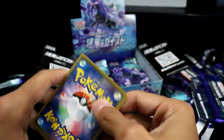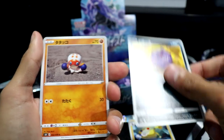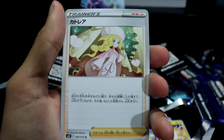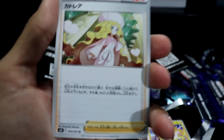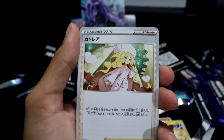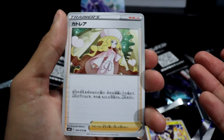Okay, we got an Ampharos, a Weezing, a Clobbopus Morgrem, and then — you're from the Unova Elite Four. You're that trainer who's always sleeping — the psychic type trainer. I forgot her name. Cue some Gen 5 music please.